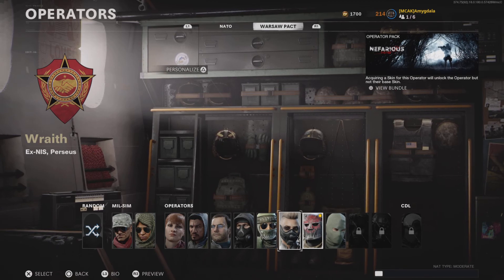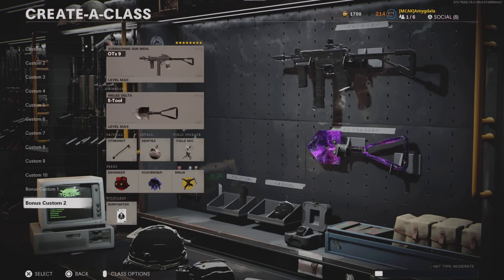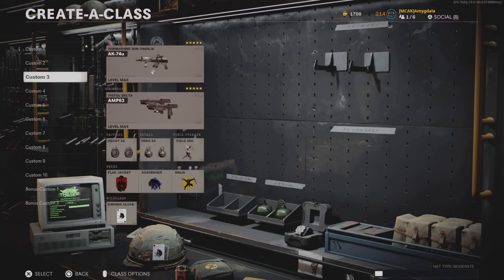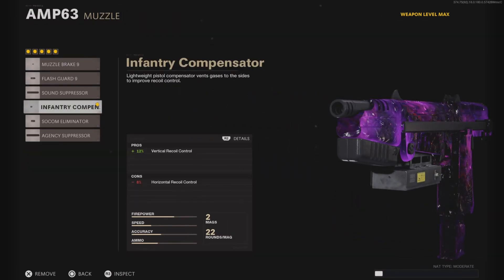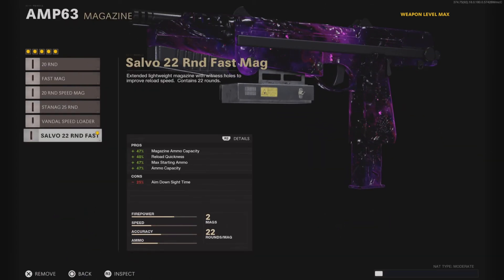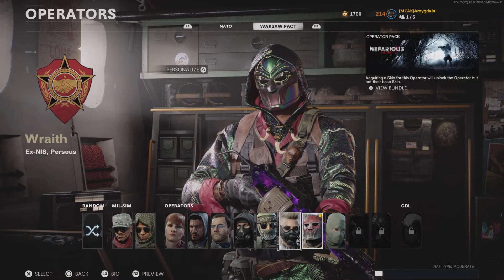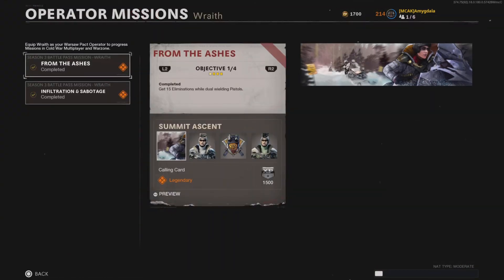Now for Wraith, you're going to have to get 15 eliminations dual-wielding pistols. I did the Stitch ones a long time ago back in Season 1, so I'm not going to go over those too much. For the Wraith dual-wield challenge, I'd recommend using the AMP with the Inventory Compensator, Task Force Barrel, 5-milliwatt laser, 22-round fast mag, and dual-wield. This is going to be the easiest way to get the first Wraith challenge done for the Tier 100 skin.